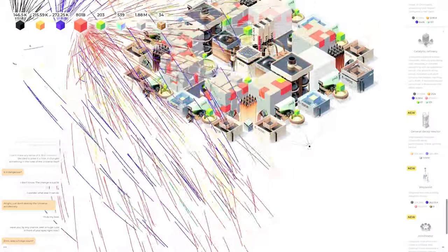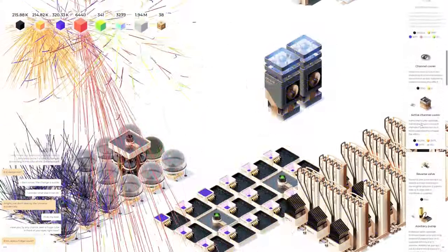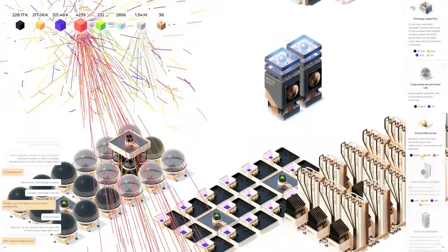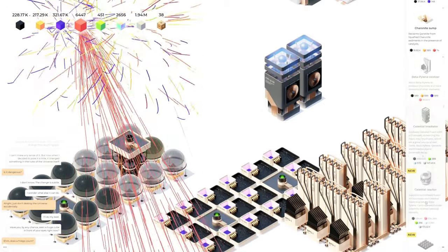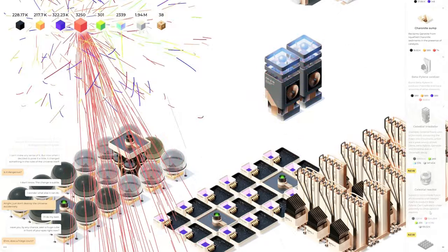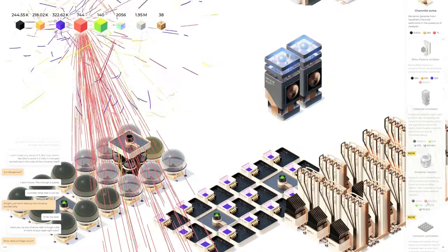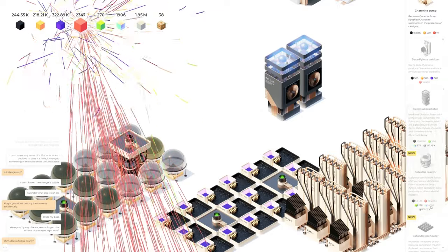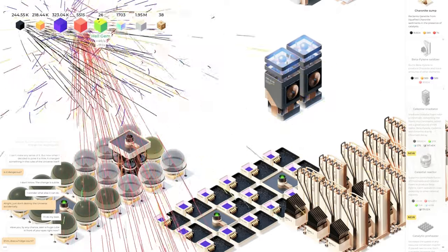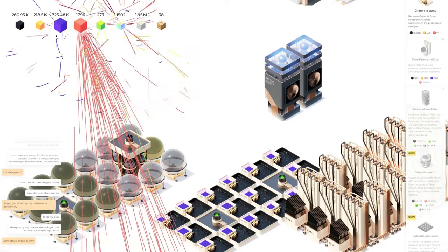Everything — we just gotta do everything. Now that we have two of these, I think there was something else we could build here. When these pop at the same time we get almost 4,000 of those. The celestial reactor supports controllable fusion of chromalights and celestial foam to produce beta piling, and can't operate in close proximity to other celestial reactors. I'm thinking this might be a good thing to go for — we just need a million of the black cubes and 500,000 red cubes.